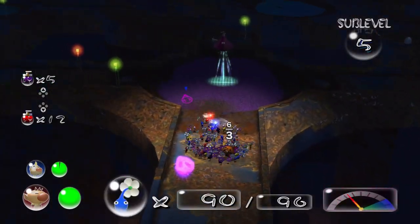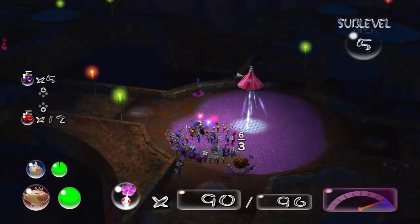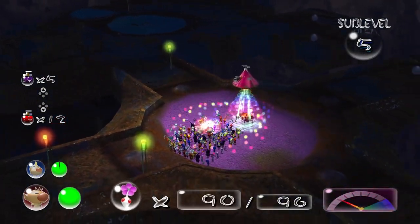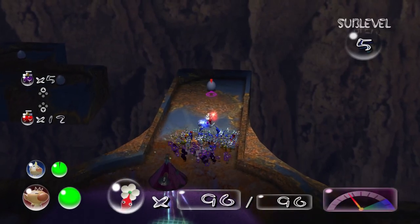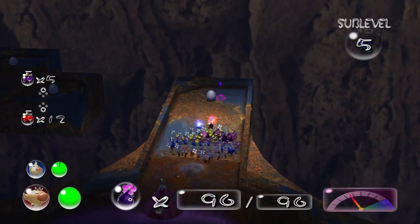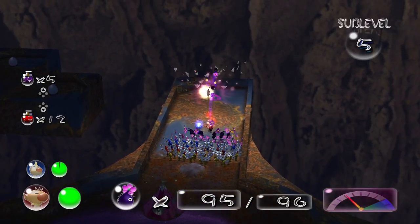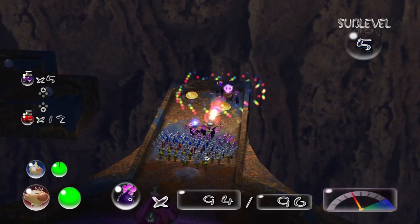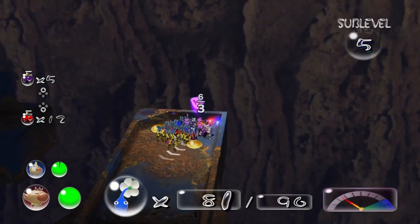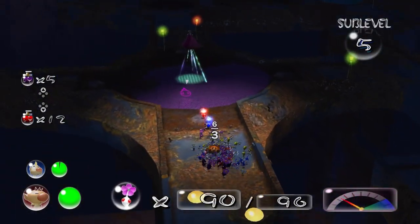Yeah, it's that enemy there — notice the effect it has. We'll get to that in a moment though. There's going to be something here — yeah, there's an orange Bulborb and you killed it. Good boys — you're really good boys there. Just whites got that.